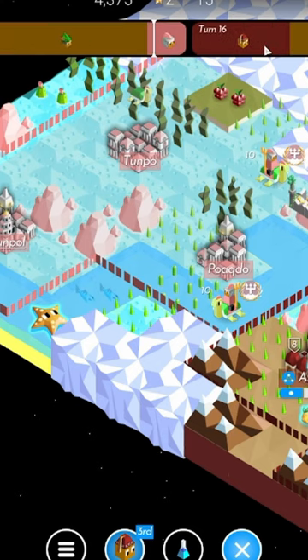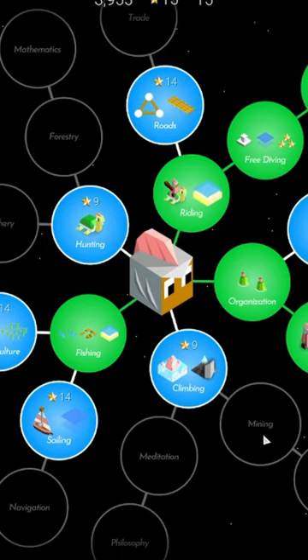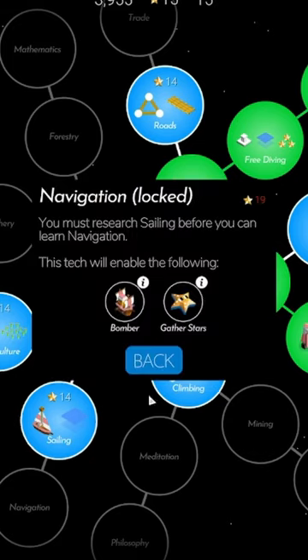No more whales also means no Navilans. And since the Aquarian can get into deep water with freediving, that tribe is unlikely to get the tech to see and grab a starfish.